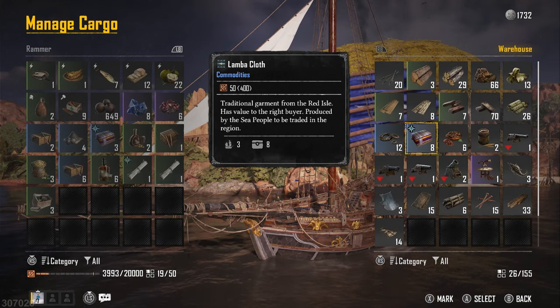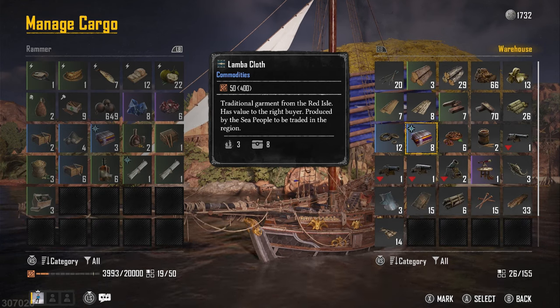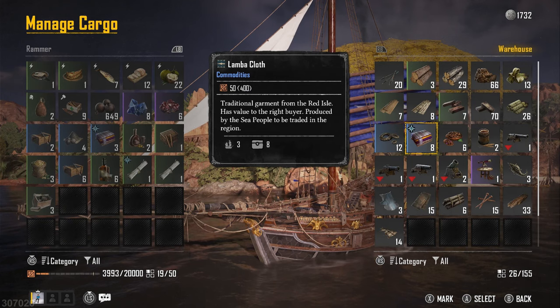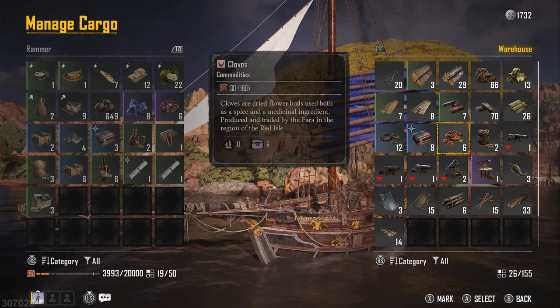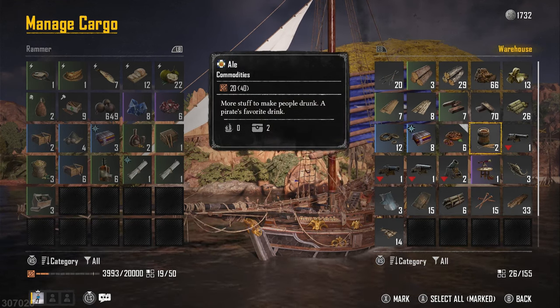In Skull and Bones, silver is a currency used for a lot of things. In this video we're going to go through how you can make a lot of silver. There are multiple ways to do this: you can take down ships, which gives you a couple hundred here and there, you can do your main quest, or you can do plunders.